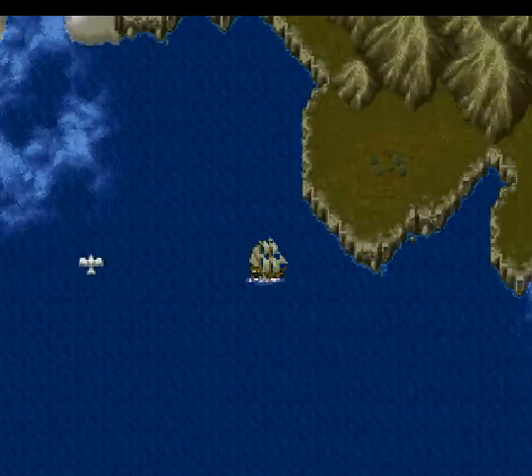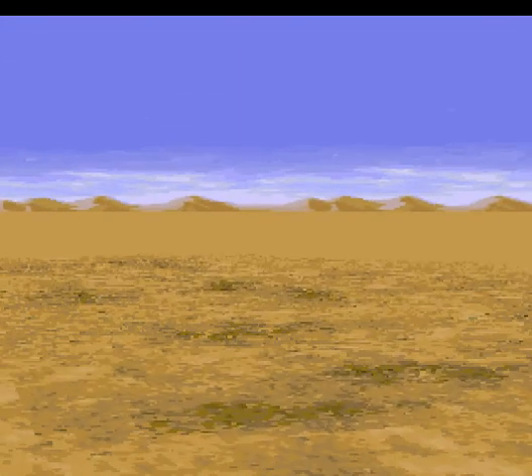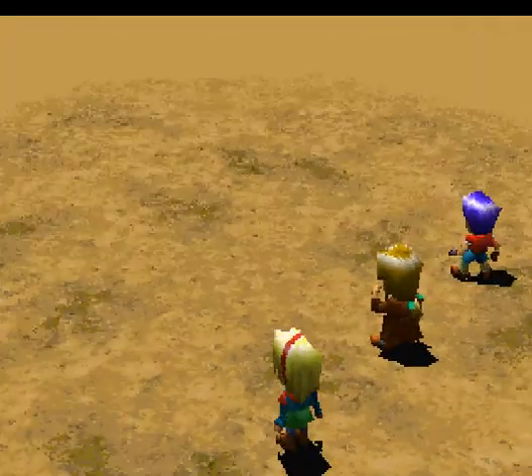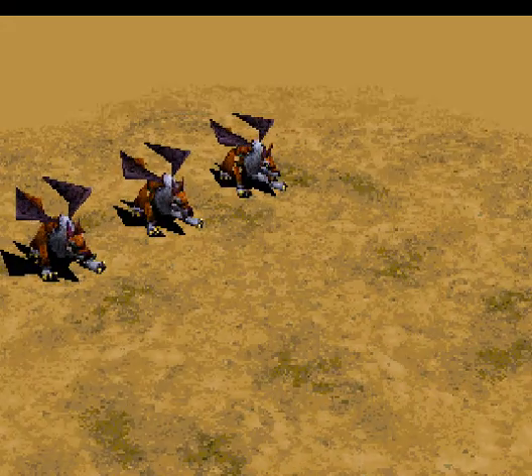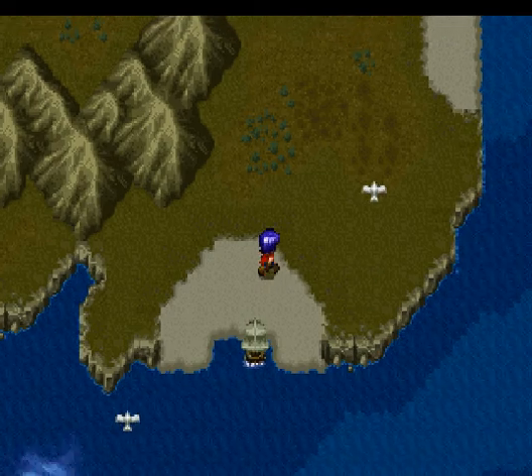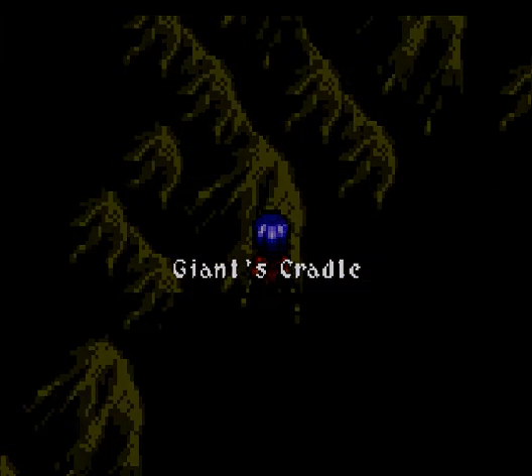Like before, the first time I got there, it's right over here. We'll get off the boat. He ran into a battle — Hellhounds. Pretty sure there's no new enemies around here, because it's generally the same region as St. Centaur. St. Centaur is right over there to the left. Okay, here we go — Giant's Cradle.